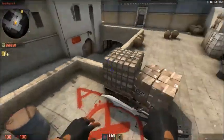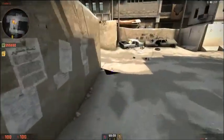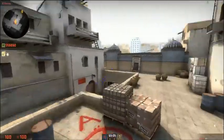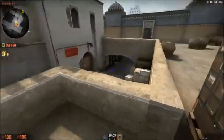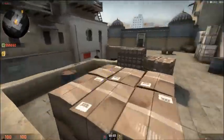It depends on what your strat is going to be. In general to play Dust2, I usually put one guy on cat, two guys on B site, and two guys on long.